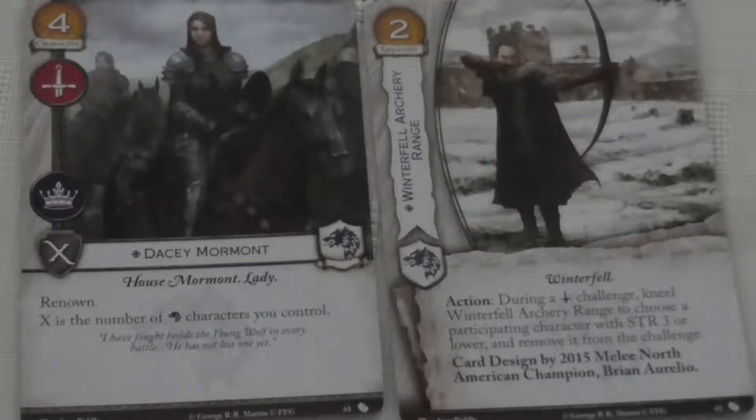We start with the Stark cards. We've got Daisy Mormont and the Winterfell Archery Range. Daisy Mormont is a four gold character who has the Martial and Power icons with Strength X, which is pricey. But she has the Renown ability, which means she gains power any time she succeeds in a challenge. X is the number of Stark characters you control, so she'll start off weak and become incredibly powerful as you get more characters out.